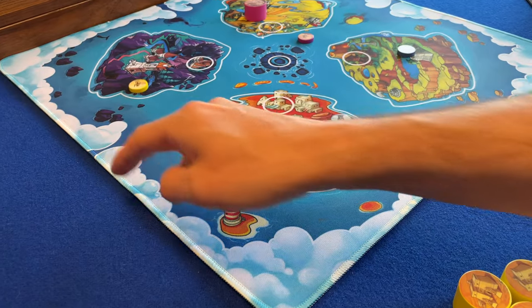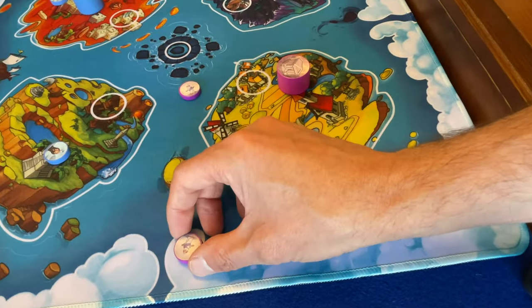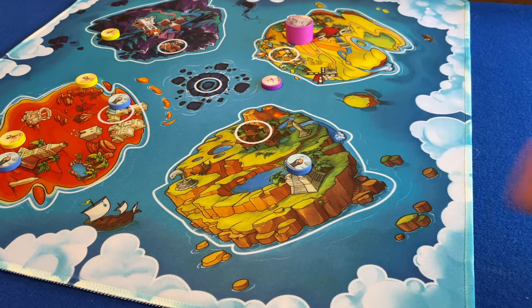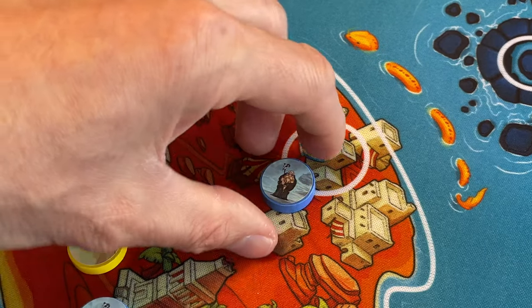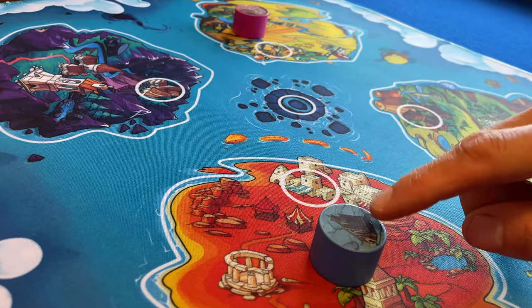In Flick of Faith, players take it in turns to flick their profit discs onto the board in an attempt to have a majority on any of the islands. If a profit touches a city, its owner may discard the profit to instead place a temple on that island. A temple is bigger and remains on the island in future rounds.